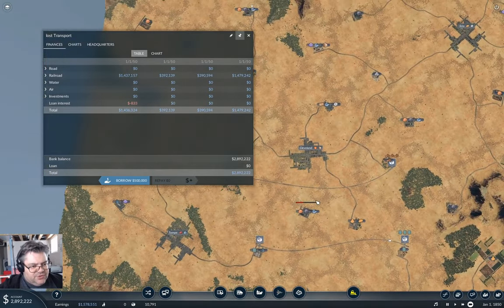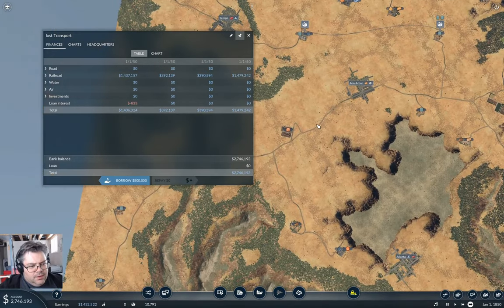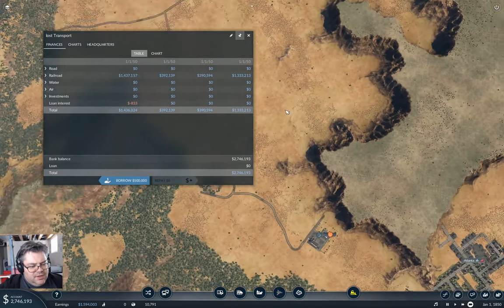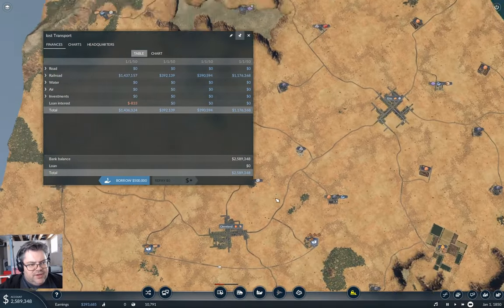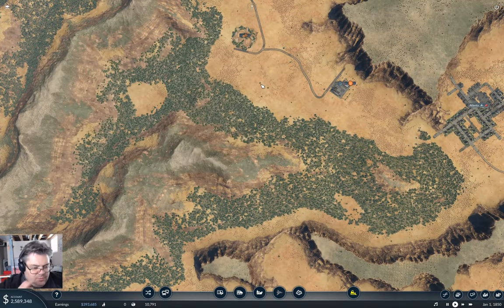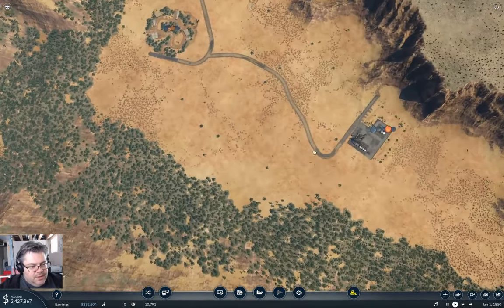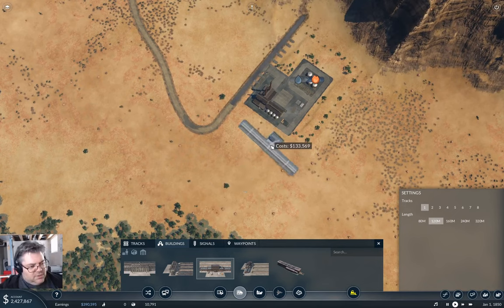I need to figure out what today's project is going to be. I think I want to do a longer line — I want to bring the refined oil down to the fuel refinery here at Atlanta. Is there one closer? No, there really isn't. So this is going to need two trains ultimately, but I'll start out by putting in a station down here. I'm going to use a 120-meter station.